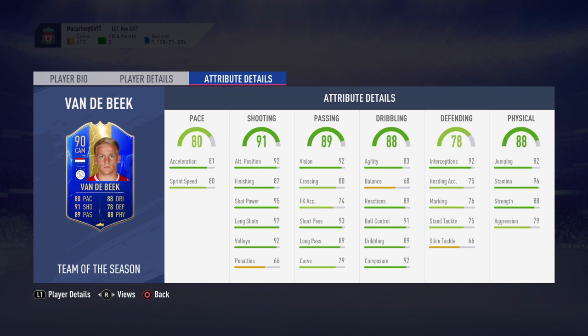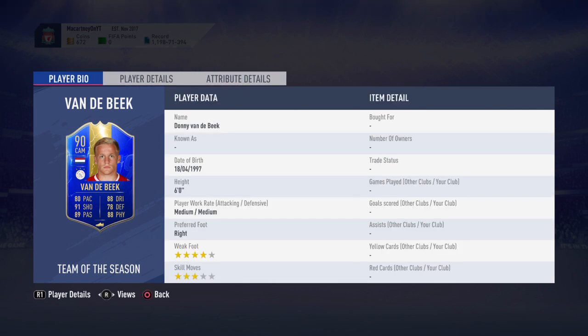Into the pace stats, this is what lets him down a little. He's got 80 base with 81 acceleration and 80 sprint speed — fairly low for a CAM. If he were 85 or 86 pace I'd look at playing him CAM 100%, but the pace limits him, so I'd bring him down to centre mid or CDM. He's medium/medium work rates, which is exactly what you want from a centre mid — going forward as much as coming back.